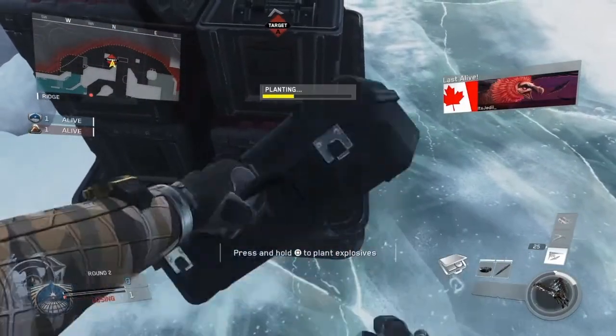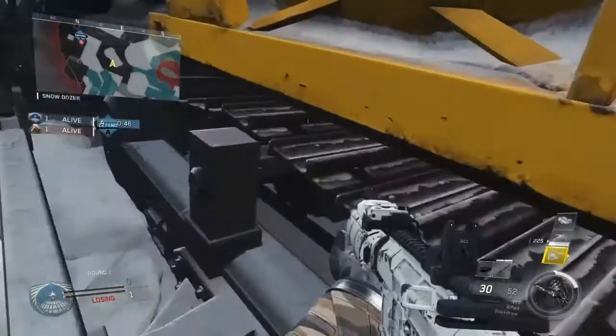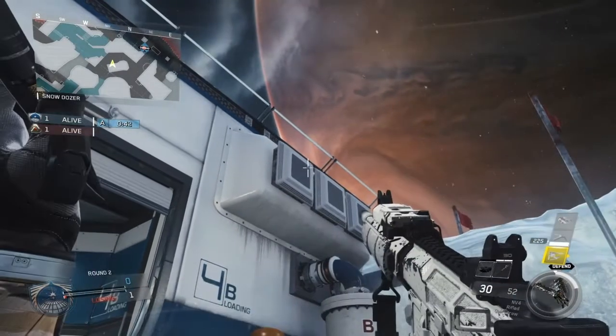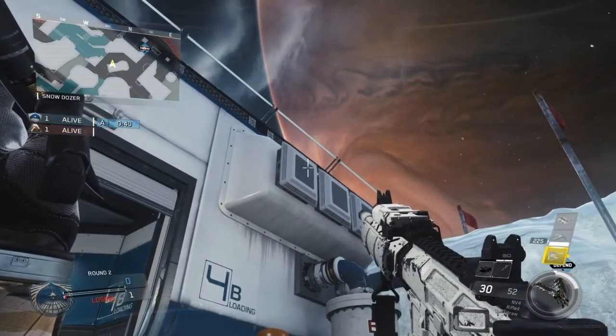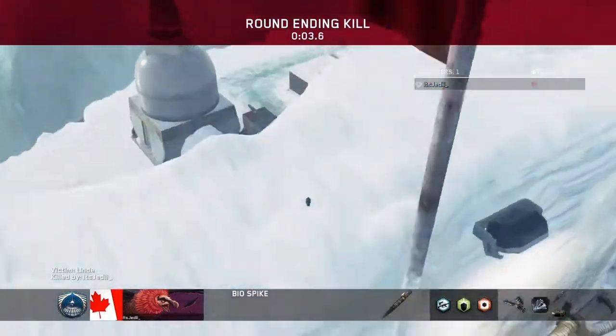Moving on to Frost — this is a much better one. You're going to play where I show you here, then get yourself stuck in this corner, and line up the right tip of your right biospike crosshair with the top right corner of this square here, and then just go ahead and throw when you know the enemy's defusing.